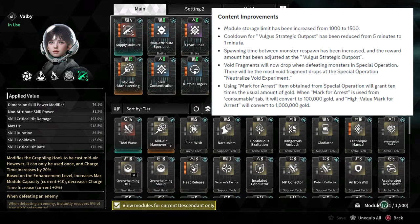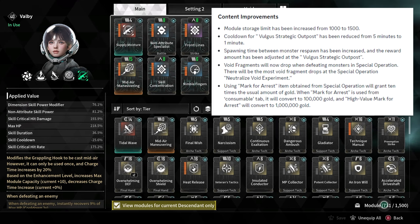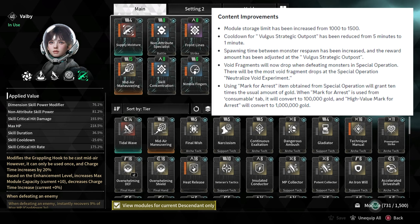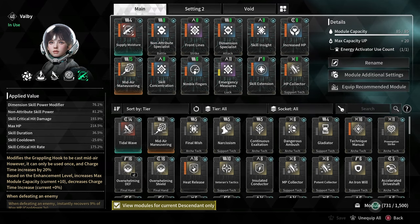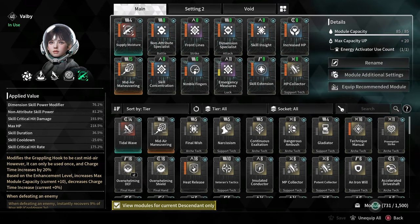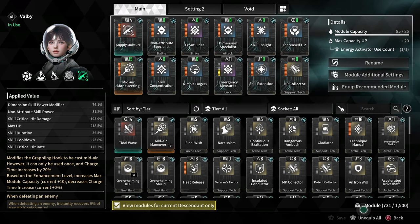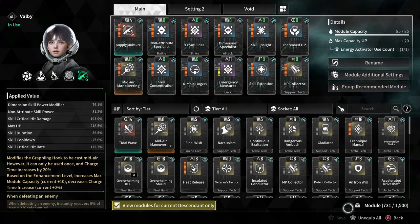Module slots have now been increased to 1500 — the limit used to be 1000. I've never personally hit it, but a lot of people were complaining that their modules would be full and anything that dropped on farming routes they couldn't pick up. I really like that they jumped on this and changed it. Personally I'd rather see the limit removed or set to 5000, but it's still a cool fix.